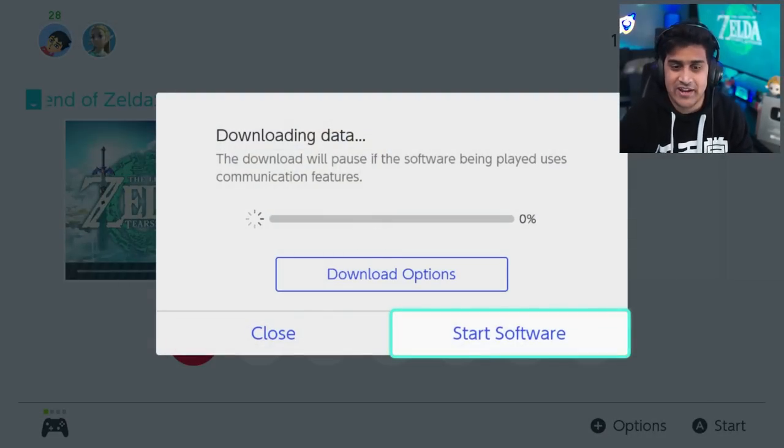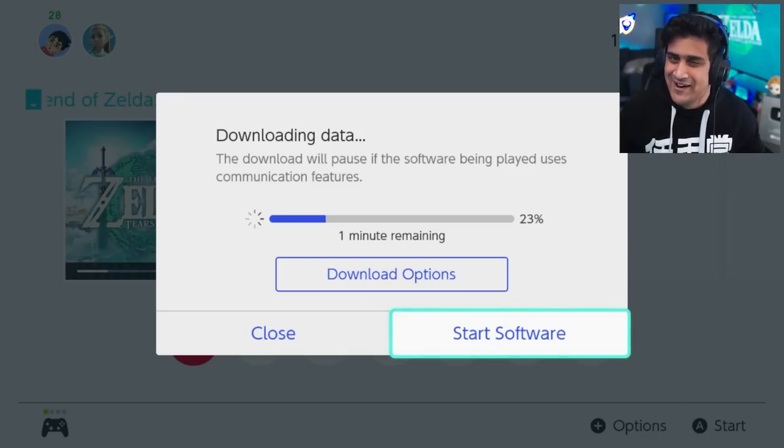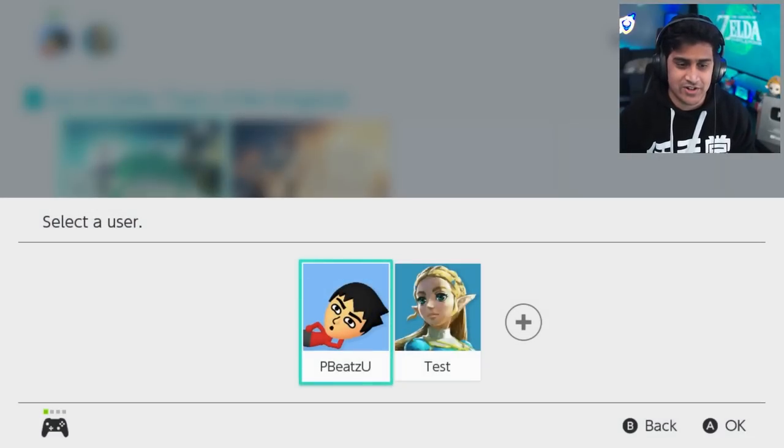I'm going to do it so you don't have to. So I'm going to download the update for Tears of the Kingdom. I'm going to let this run and we're going to see what happens and whether we can still do the duplication glitches — that's the only reason why you would care if you should update or not, right? Come on, let's be honest. Okay, patch is done. Updating the software. We should be good to go. This is a legit switch. No issues here. I'm online, I'm updating.